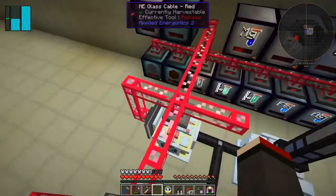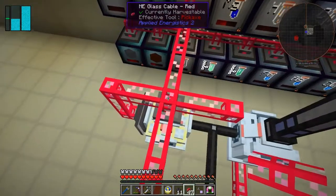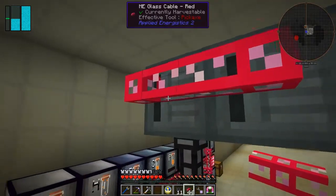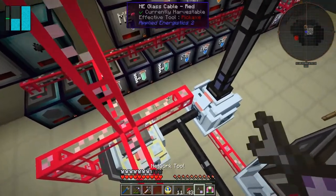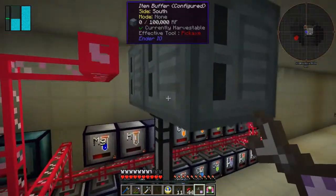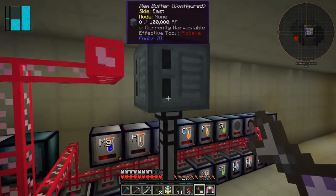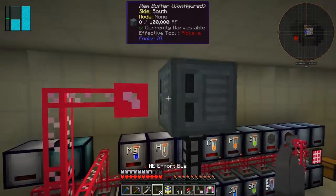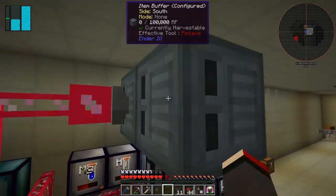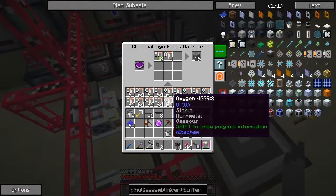Then we need to bring this cable up here and put two export buses in — like this. Let's remove that one and put it up here, then connect across with shift. That connects up nicely. We just need to remove that one and then add the two export buses. Now we can take a stack of oxygen out of here.